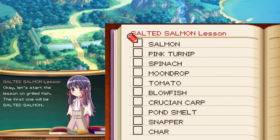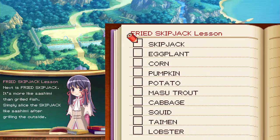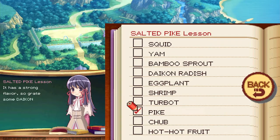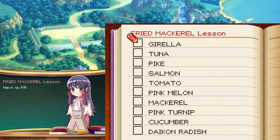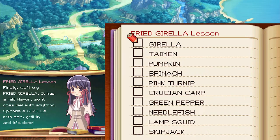Next lesson on grilled fish: salted salmon — catch a salmon, slice it, salt it and cook it. Fried skipjack — more like sashimi, slice the skipjack then grill the outside. Salted pike — popular in fall, salt a pike then cook it; grate some daikon radish on top to give it a lighter fresher taste. Fried mackerel — simply salt a mackerel then grill it. Finally, fried yellow gorilla — mild flavor, goes well with anything; sprinkle with salt, grill it, done.